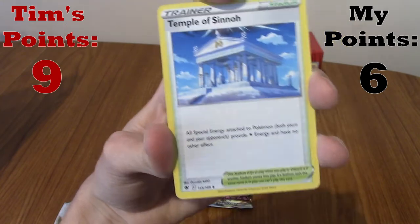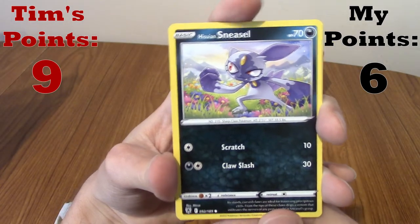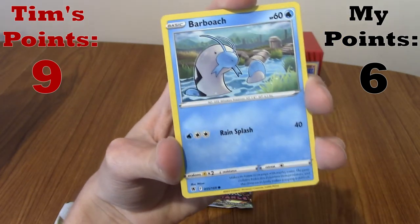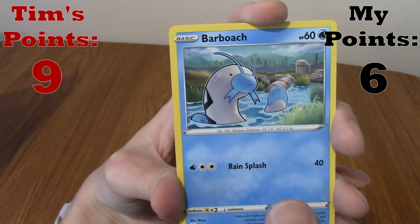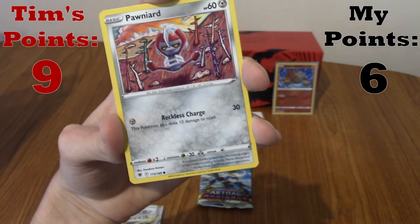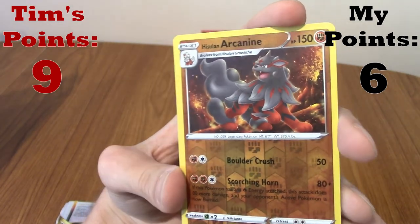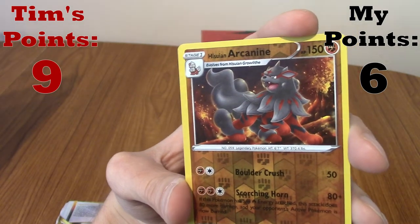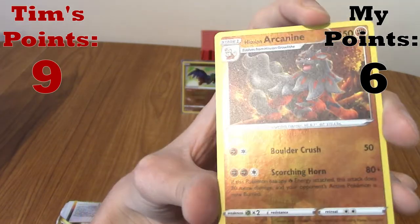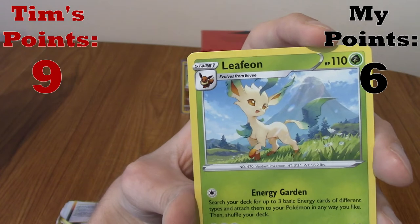We've got Gardenia again, the Temple again, Wounce - very cute - and the first Sneasel I think we've seen in this video. First Misdreavus as well. This is a lot of firsts. First Braviary I think we've seen. First Pawnyard - he's not in the game. I think the next one's the reverse - come on, Cyndaquil! Not quite - it's an Ursaluna. That is nice though. It's the first one we've seen as well. I hope that's a holo.